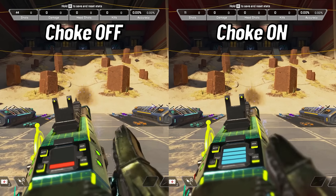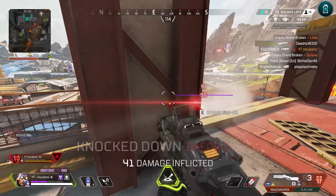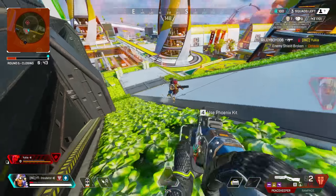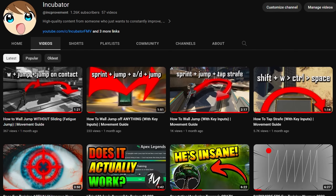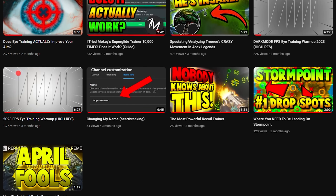Disabling the choke does not affect damage or spread when hip-firing. It also does not affect the zoom-in speed or the fire speed when aiming down sights. With that being said, in my opinion, I don't really see a use for disabling the choke. If your aim is on target, you probably want smaller spread. If you learned something, I'd greatly appreciate it if you checked out some of my other videos, or leave a comment about what you think I should cover next.